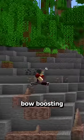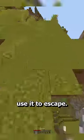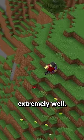Last week I showcased a way to make bow boosting much better, and a lot of people thought it was really cool because you could use it to escape. But then a few of you suggested using slow falling potions to get even more distance, and it worked extremely well.